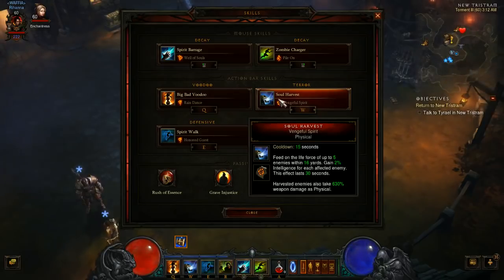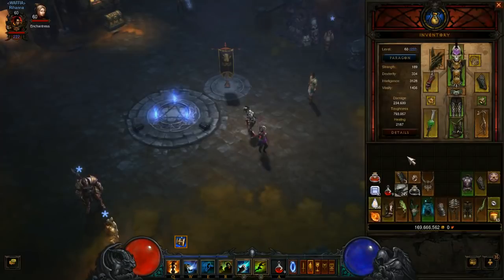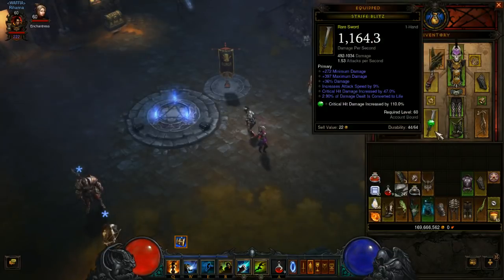Vengeful Spirit is pretty much an instant heal, which is really nice, and it's off cooldown all the time with Grave Injustice. 630 weapon damage is not a joke. As far as gear goes, we're not wearing much that isn't legacy. We're rocking a four-piece Zuni set for that extra mana regen and mana per kill. We're rocking a Strife Blitz with attack speed, crit damage, and life steal.